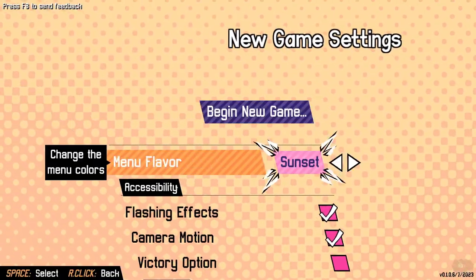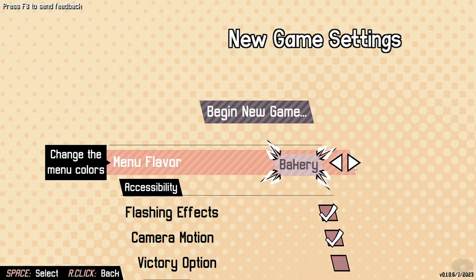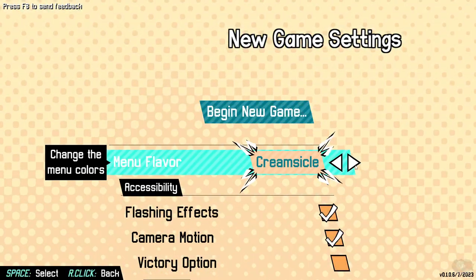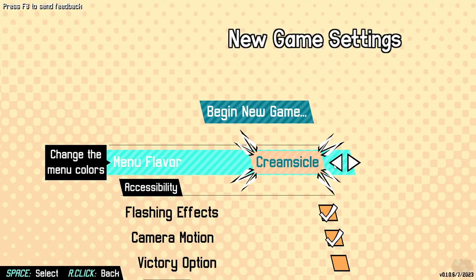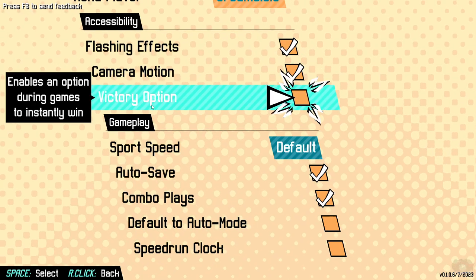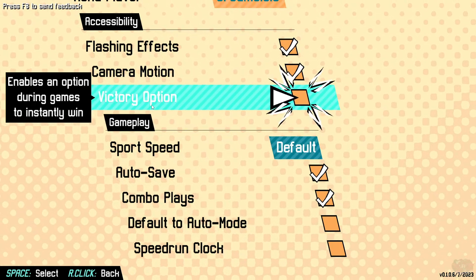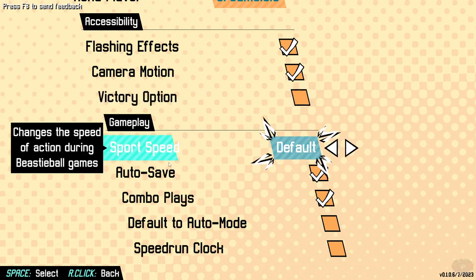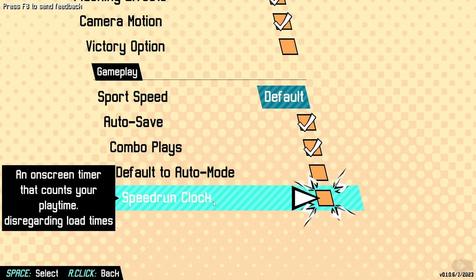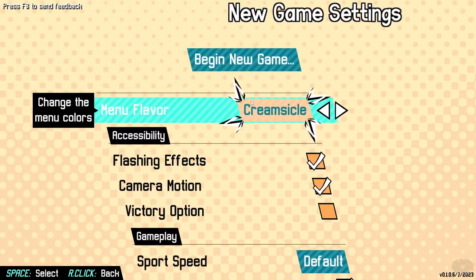I'm going to check the links down below. This is going to be a great one. Menu flavor — choose the menu colors. I've never been asked that before. Creamsicle is one of my favorite flavors, so we're going with that. There's an option to instantly win during games. I wish that was life. There's also an on-screen timer that counts your playtime, I guess for speedruns.